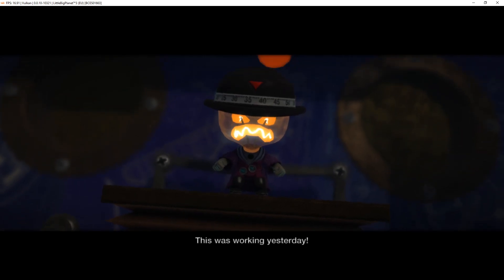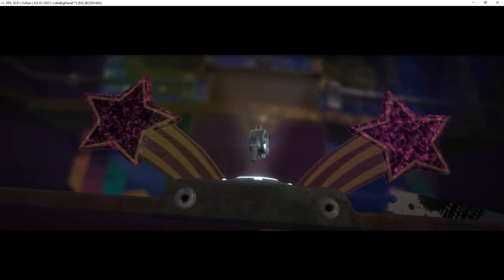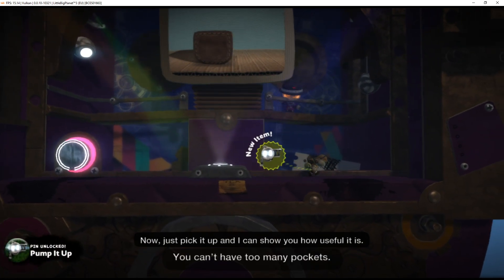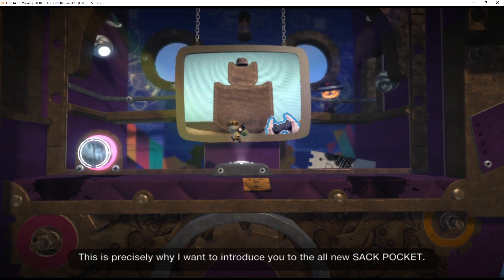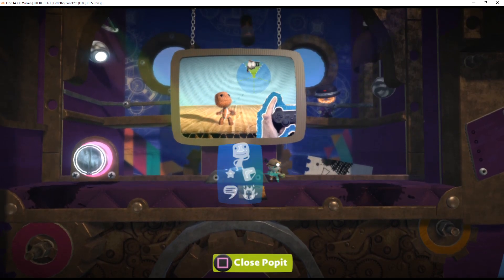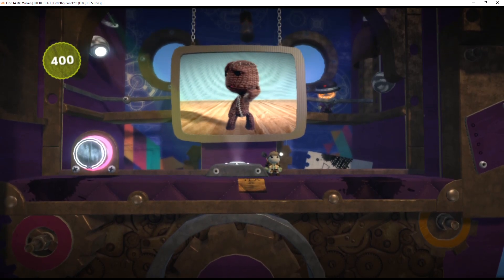This was working yesterday. Now, just pick it up and I can show you how useful it is. Use your left stick to highlight the particular thing you wish to pull out of the sack pocket, then press the action button to select. See how it's now in your hands? That's poc-tech for you. How anyone got by before pockets is beyond me.